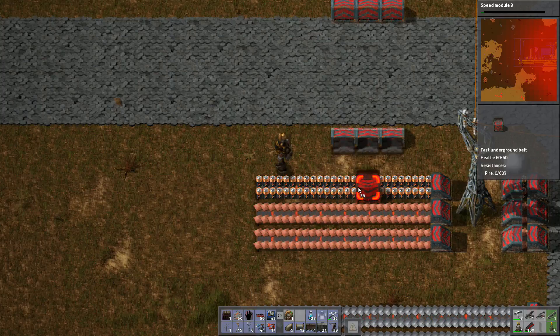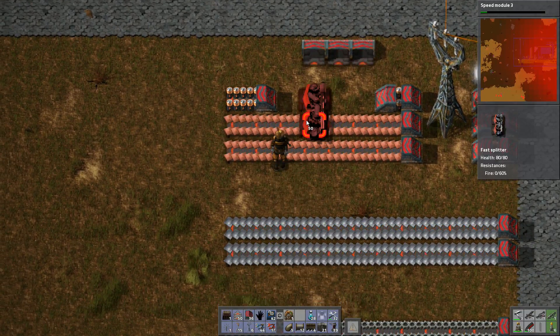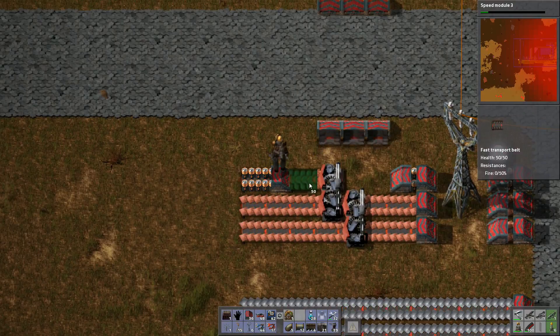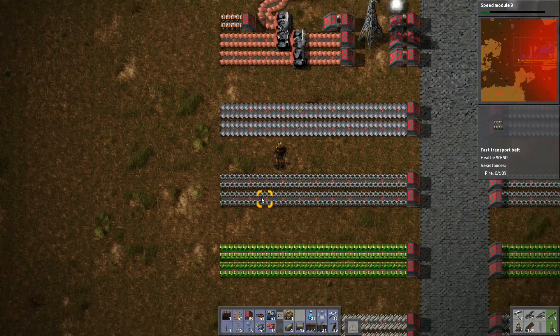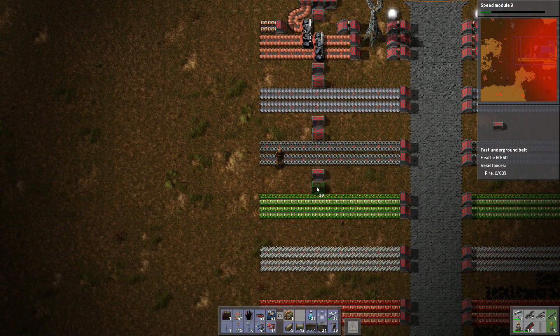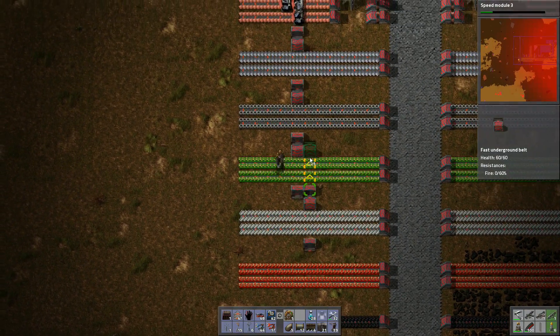Now we need copper, and unfortunately my batteries are kind of in the way here — all of this needs to go unfortunately. Getting a little tight on space there, but I can fit this in by doing that. Steel and advanced circuits are next.